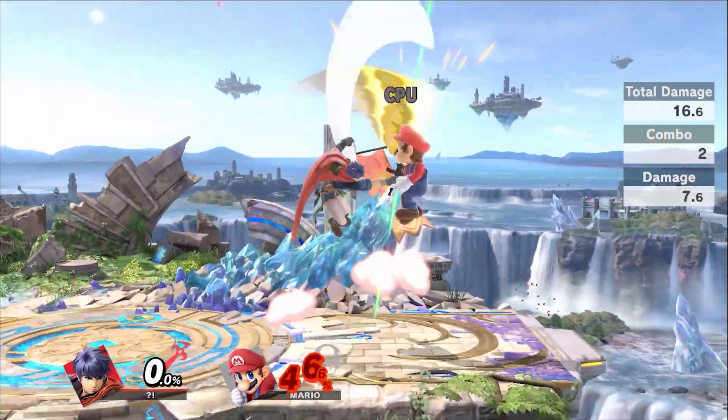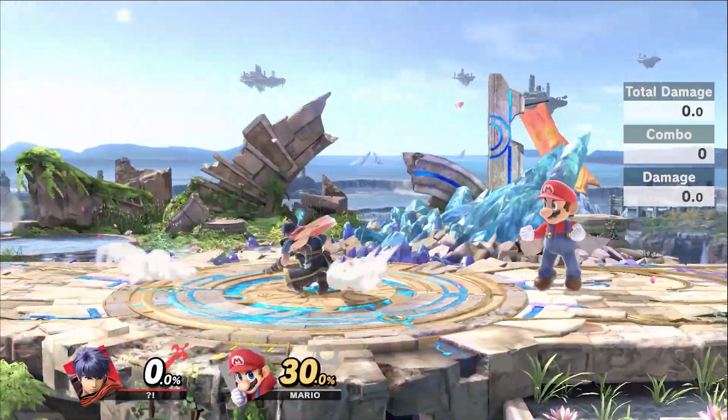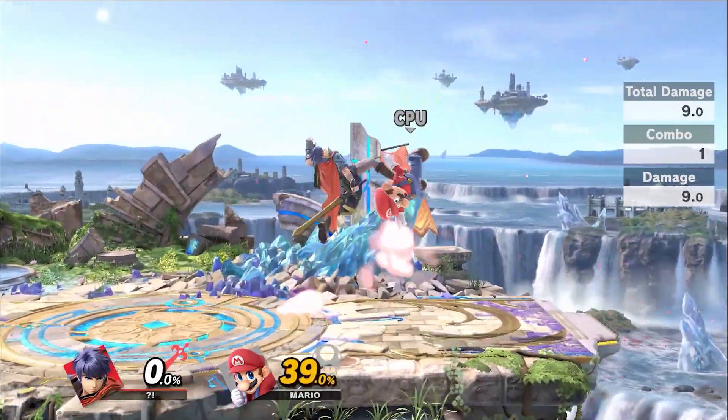Neutral air will also combo into itself. It'll combo into forward air, it'll combo into back air, and it'll combo into up air.